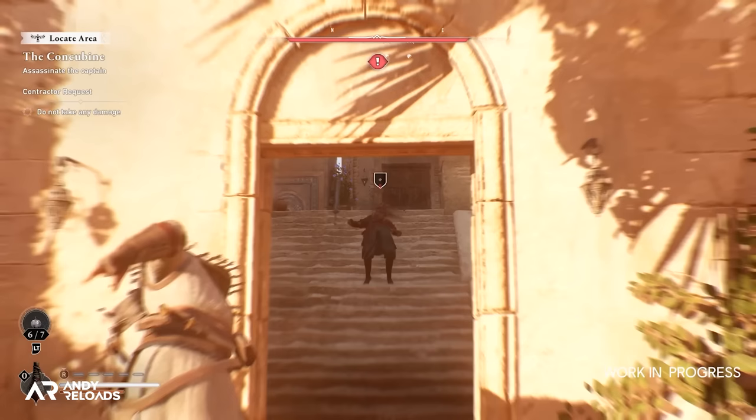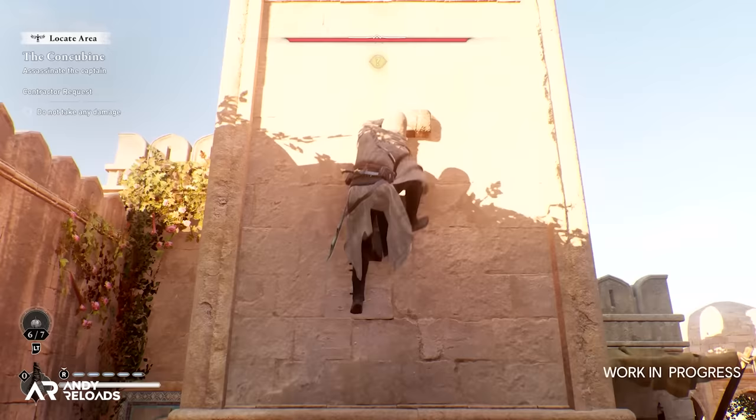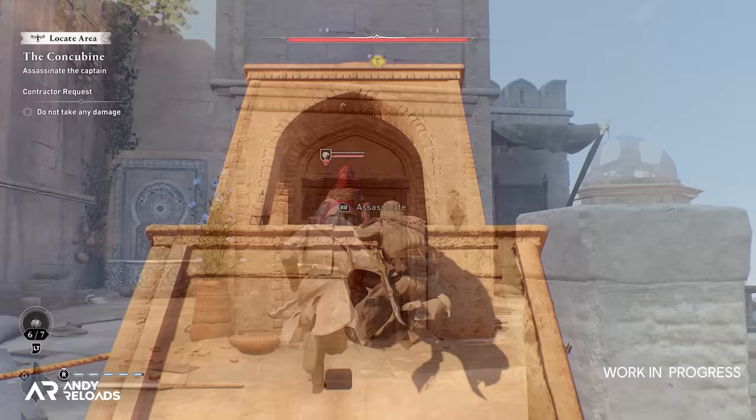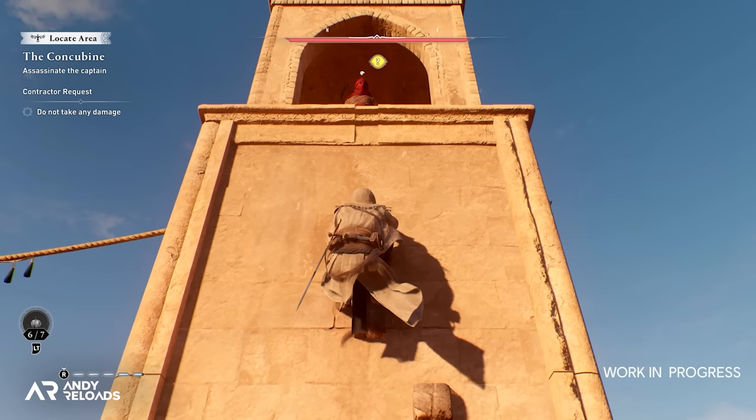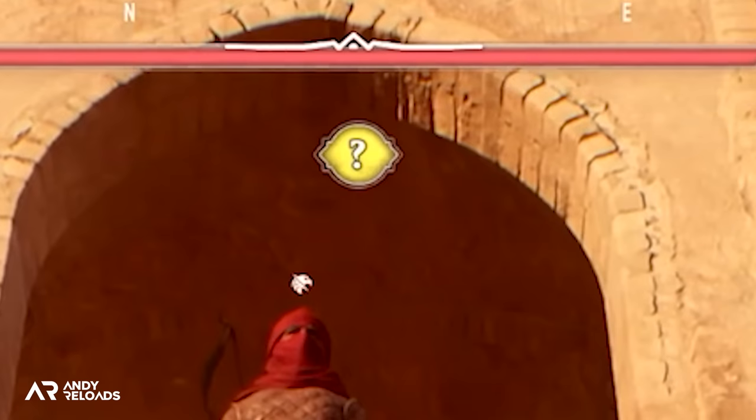Even more interesting are these actual stone handholds on the tower when Basim is climbing it. This is significant because I think it suggests we're no longer able to climb anything in this world. It seems we can only parkour up buildings if there are actual structural handholds to do so, just like in Origins. There's also a yellow warning icon flagged while climbing this tower, meaning a guard is watching Basim climb from afar — another nice hint to the upgraded detection mechanic.